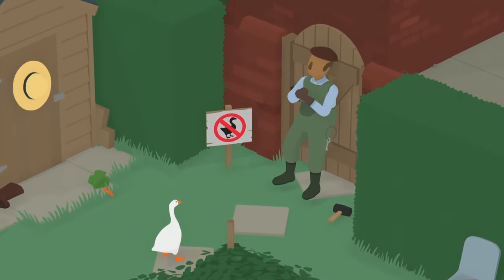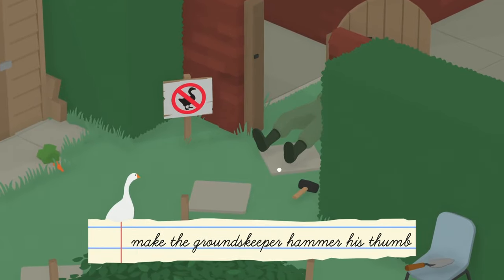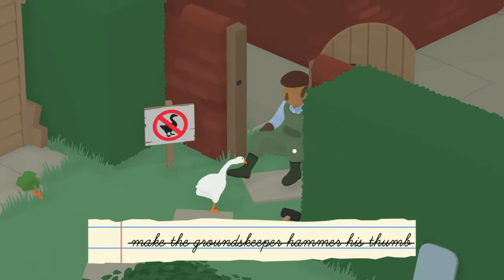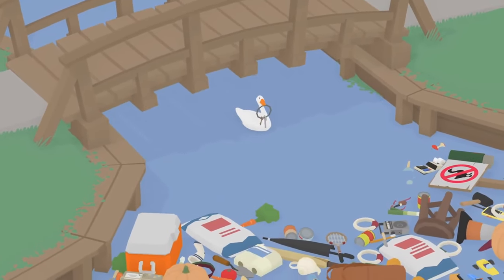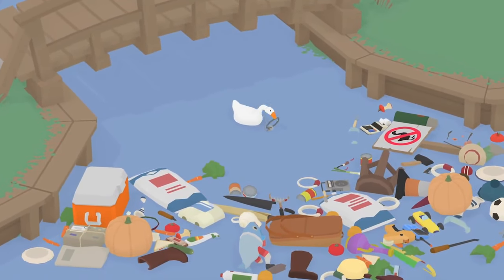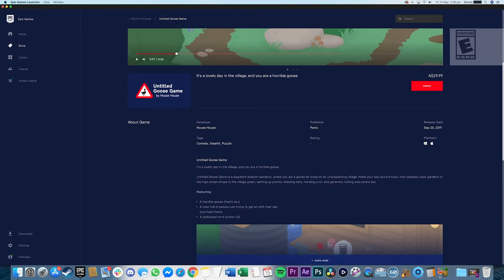Set up pranks, honk a lot, and generally ruin everyone's day as you proudly play a truly terrible goose. Untitled Goose Game shouldn't be passed up by fans of causing mischief and anyone who always wanted a game with a dedicated honking button. Untitled Goose Game is available on the Epic Games Store and should run on Macs back to 2012.